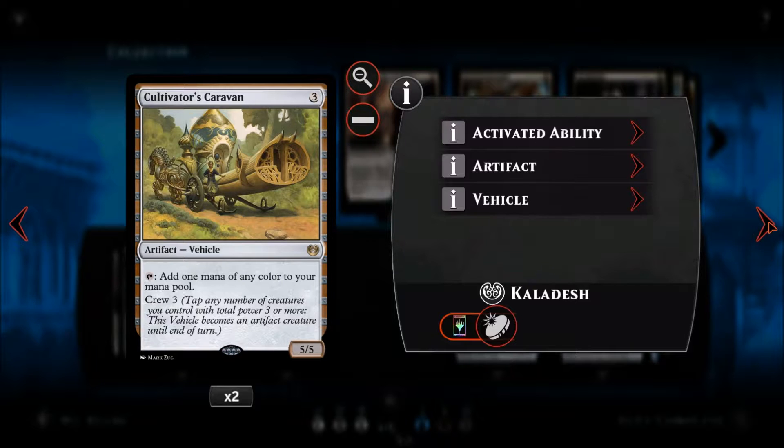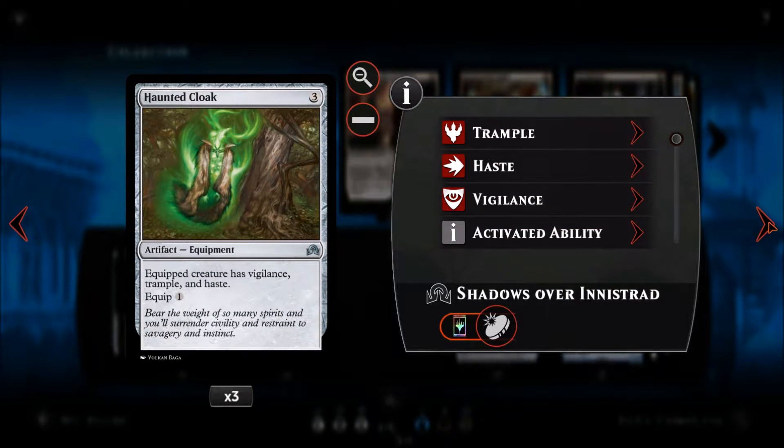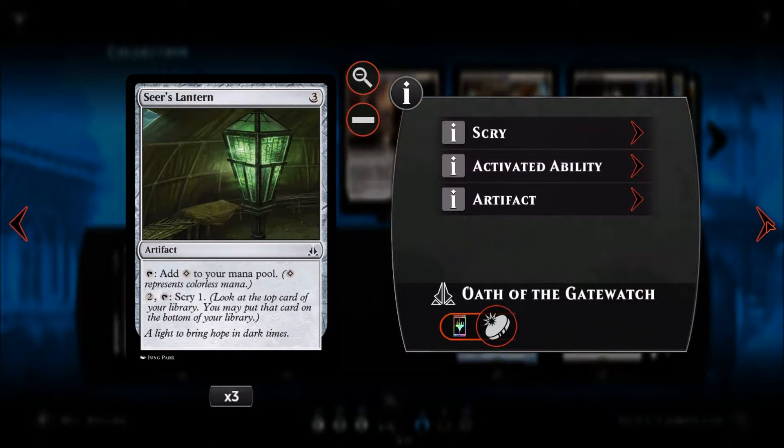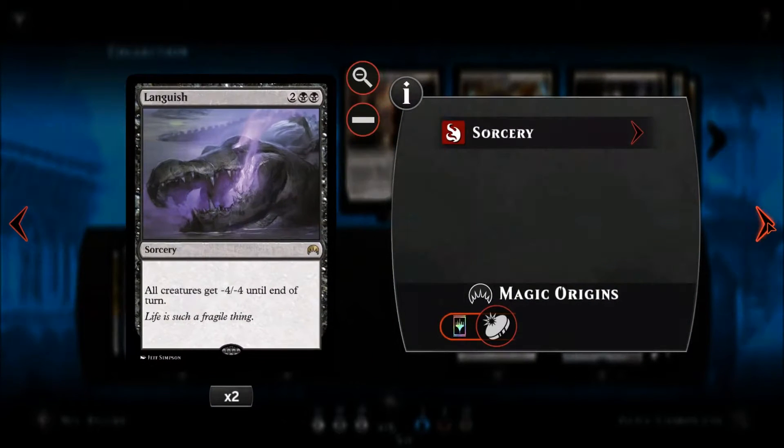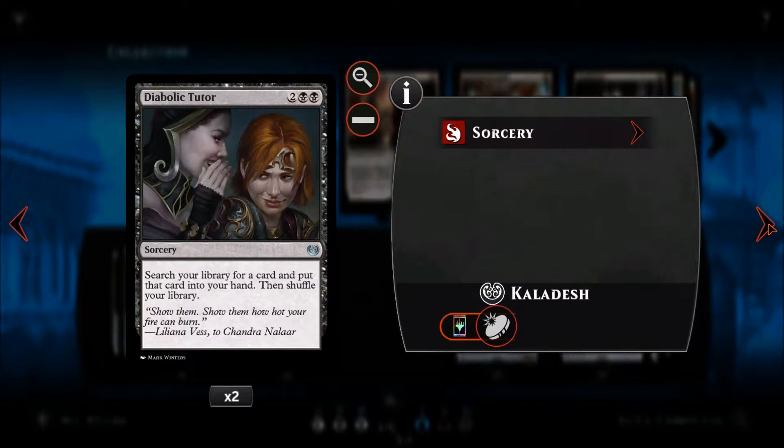We have two Cultivator's Caravans for ramp that also serve as a 5/5 creature, three Haunted Cloaks — part of the deck's combo — which give a creature vigilance, trample, and haste for only one to equip. Haste is the key part. We have three Seer's Lanterns for ramp and scry, one Padeem Consul of Innovation for artifact protection and card draw, and two Languish to keep us alive.